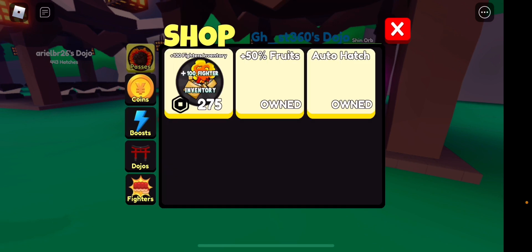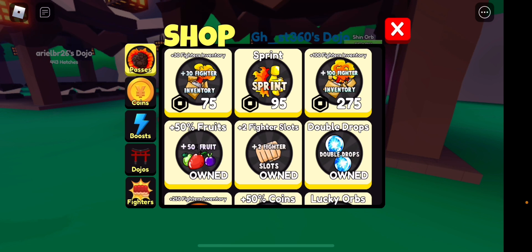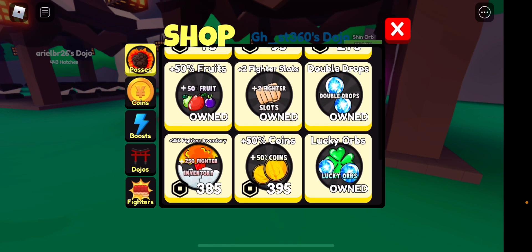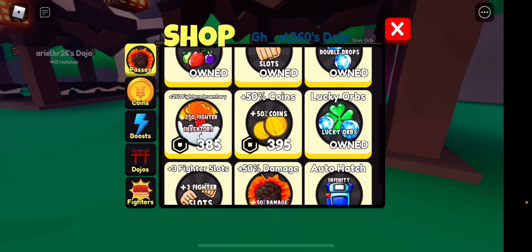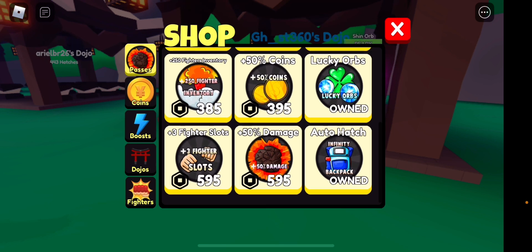Just one little thing — we actually spent 5k Robux yesterday on various games like Pet Sim, Anime Worlds, Destroy Simulator, and Speed Man Simulator. We bought two fighter slots, double drop lucky orbs, and an infinity backpack which also comes with auto hatch. That's pretty cool.